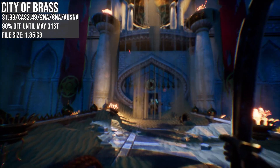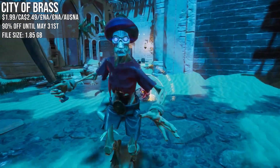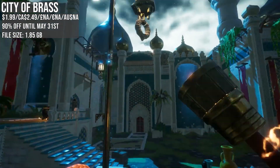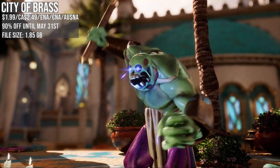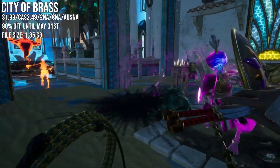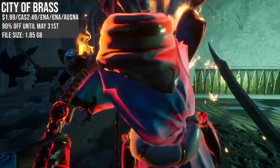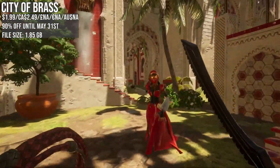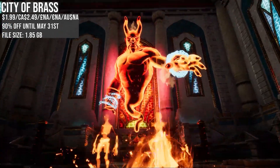City of Brass — I mention this one a fair bit but I always like to shout it out when it matches the low price of 90% off, the maximum discount we can hit in the US. It comes from senior BioShock developers and it's a first-person action adventure that tasks you with making it to the center of an Arabian Nights-themed city. It is not easy — it's a roguelite, so try, try and try again. I just enjoyed the weapon variety, the traps, the whip you can leverage. It definitely gives me that Prince of Persia, Indiana Jones vibe.